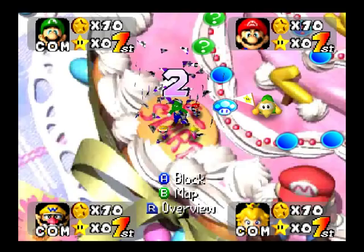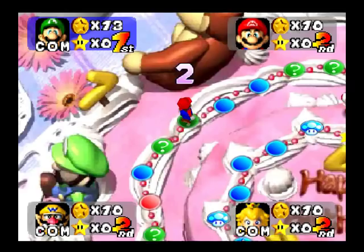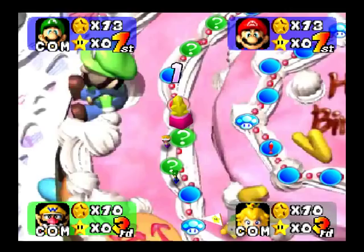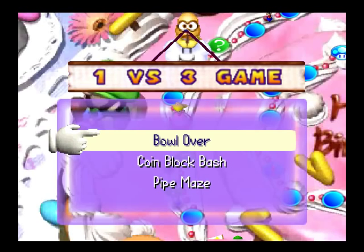If you want to grind for coins, a really easy way to do it is go to the minigame stadium. You need 4 controllers — well, more than one at least. Set all the computers to hard, and then on the very last turn go into your options menu and turn all the computers into actual players and do the last minigame. At the end you'll get all the money. I got like 500 coins in 10 turns, so definitely worth it.